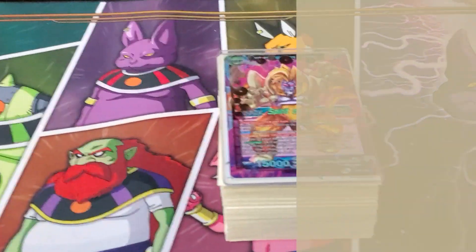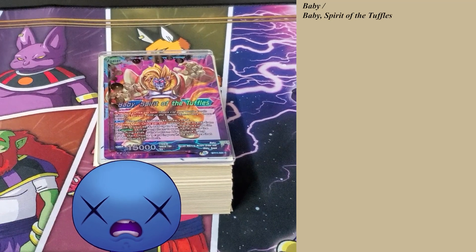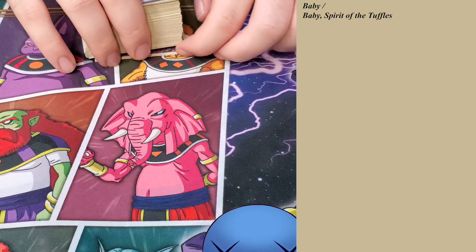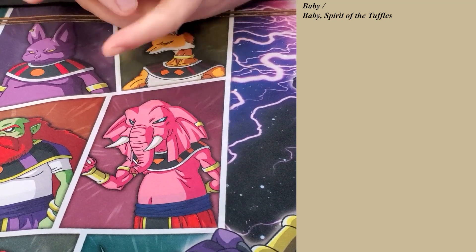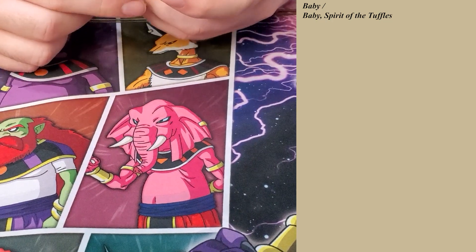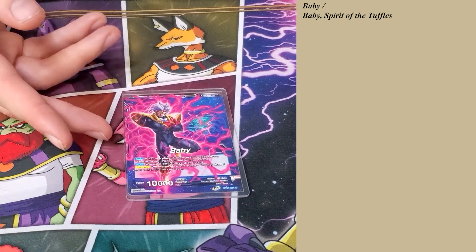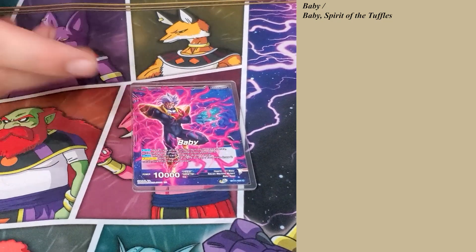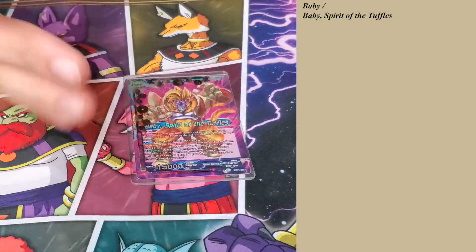So this is an updated list for Baby. A lot of stuff changed — a lot of ratios. New cards have been added, but pretty much the main core of the deck is the same. So I won't spend a lot of time going over each specific card. I assume you know what the Baby leader does: activates Planet Tuffle from your deck, draw one on attack, awaken at four.